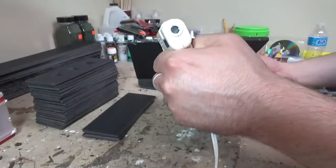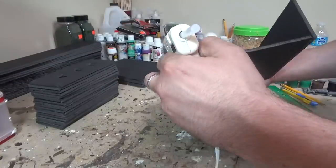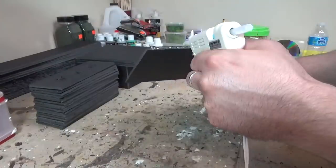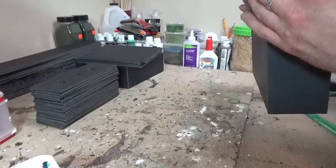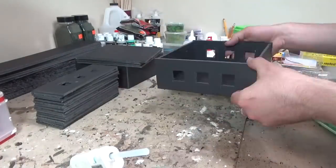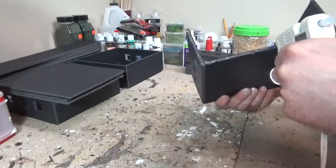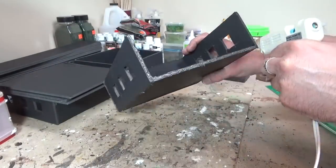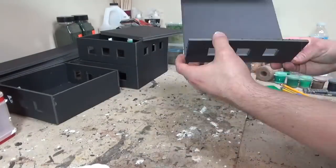Now that I've got all my pieces cut out, I'm just taking my hot glue gun and gluing everything together. You want the front and back walls to actually overhang the side walls, being flush at the outside. That's why we made one direction on these base squares a centimeter less — so that we could overlap the foam and keep it nice and flush on the outside.